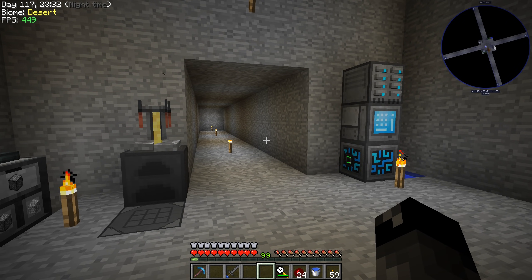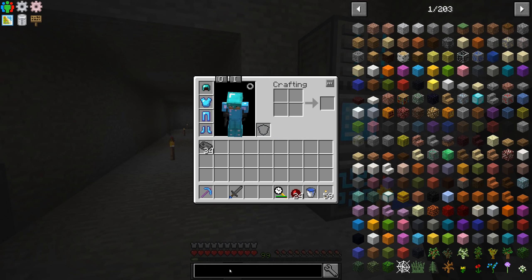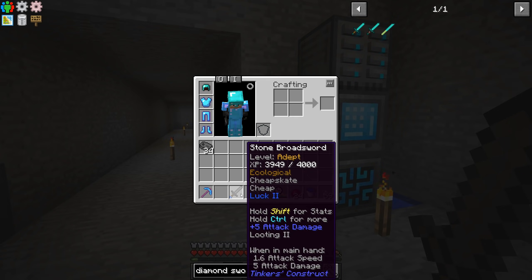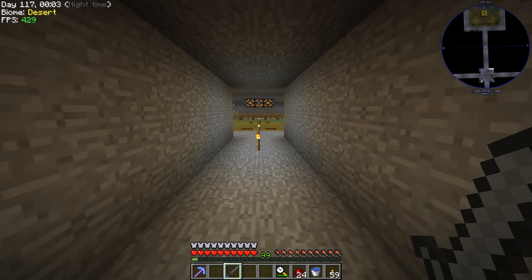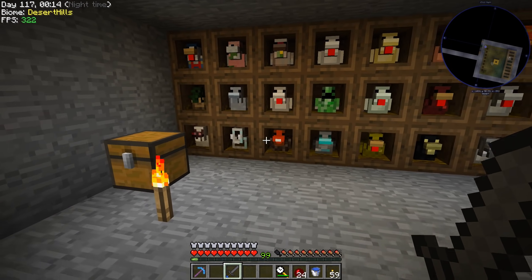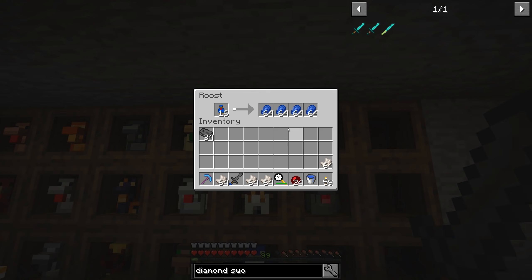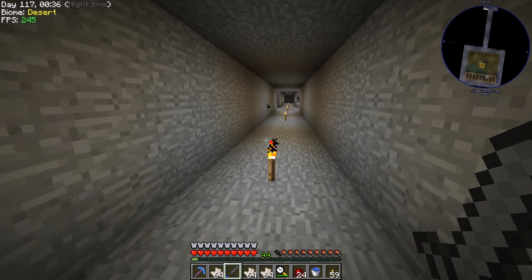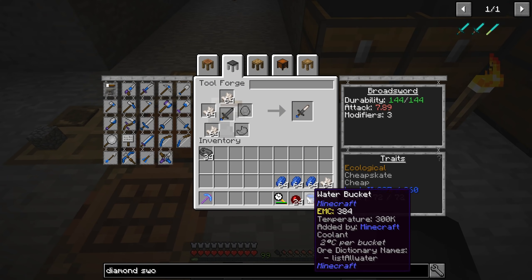I was thinking we should upgrade our tools. Our sword has looting two but only five attack damage. A diamond sword has seven, which isn't much better. We can put quartz on this thing and improve it significantly — we do have a quartz chicken. We also have a 10-10-10 lapis we made, so we can finish out looting three on this sword. Even though it's a stone sword, we can upgrade the blade later. All this work we're doing now is going to make it pretty good.